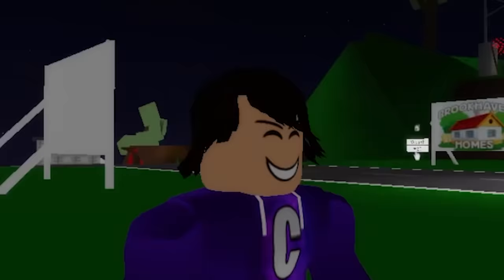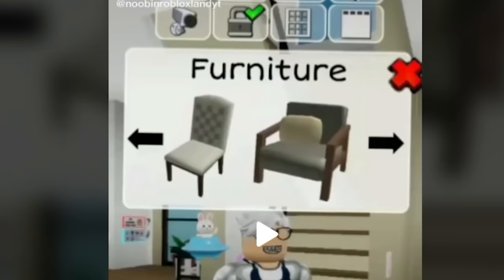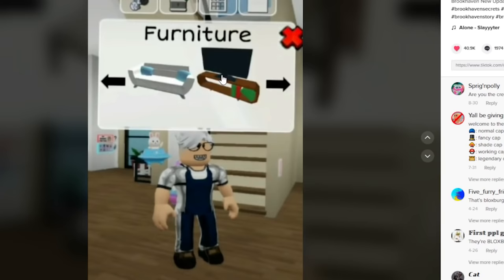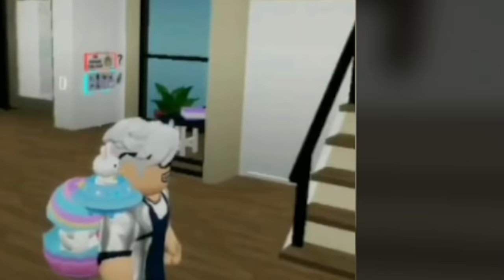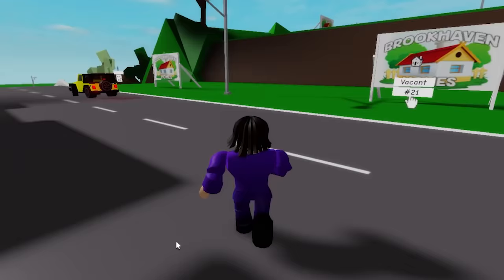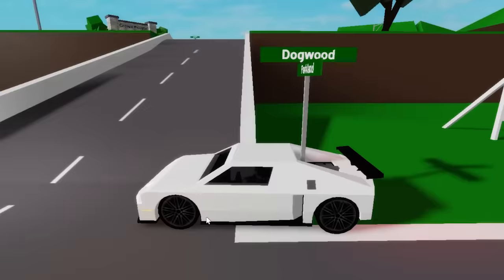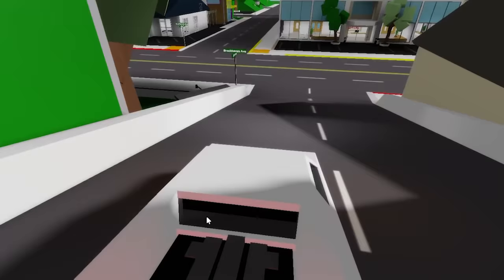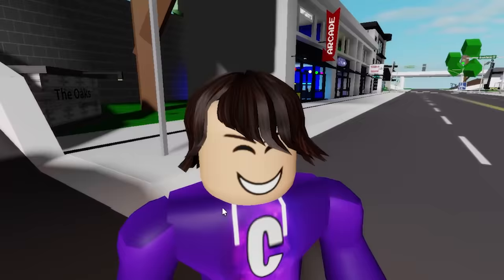We've got another TikTok about a furniture update — apparently there's a secret furniture update. You can put an X, choose casual colors, choose TVs for your house. You can actually customize your house more than just picking from the preset houses. Apparently to do this — wait, where did my house go? I think I despawned it. There's a part of that TikTok I'm not showing on YouTube because it contained some weird images.